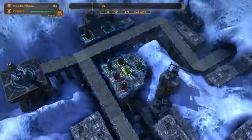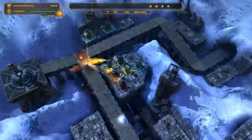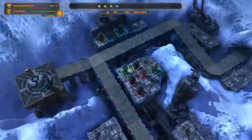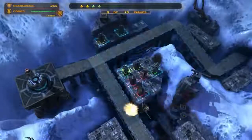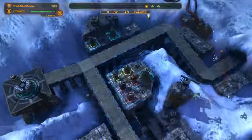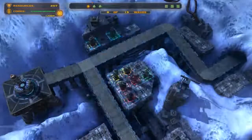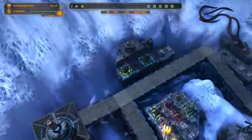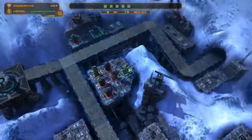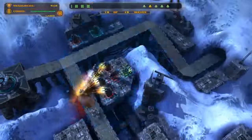Then my next move will be the temporal tower once the spawner. Next I'm going to upgrade my inferno tower to yellow, and then I'm going to upgrade this to red. Then I'm going to upgrade that gun tower to red. After all of these little guys go through, I'm going to upgrade the missile tower to yellow, because you'll need it yellow for the next round that will come through.